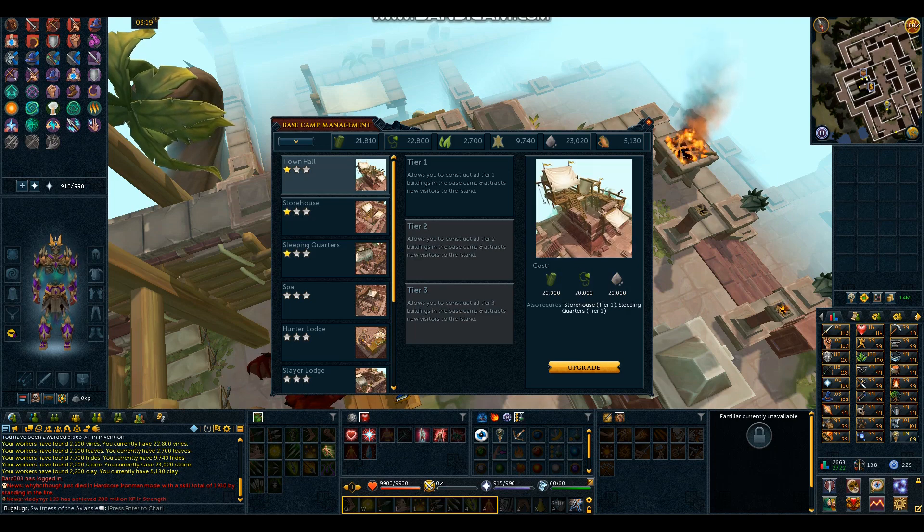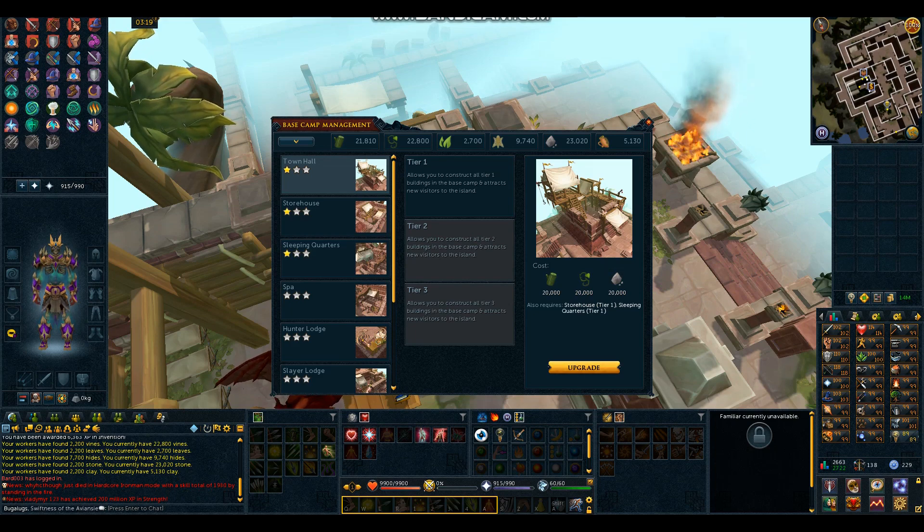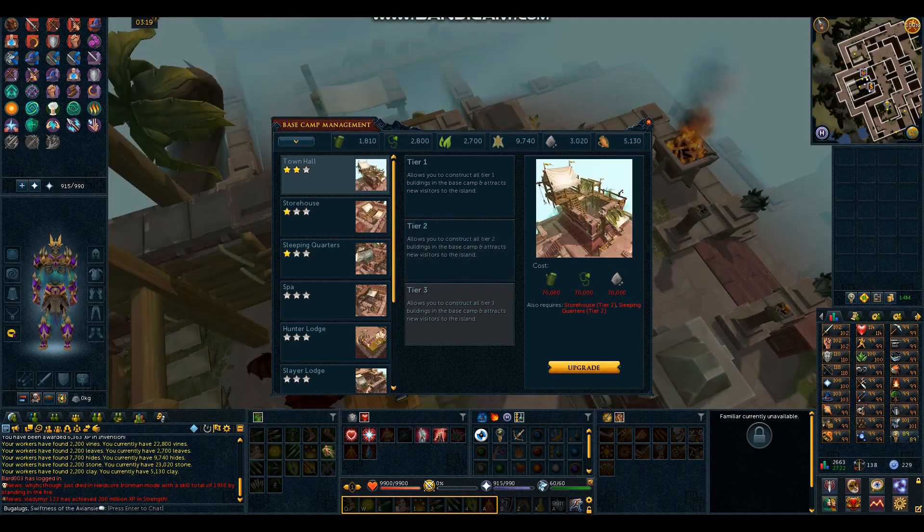To upgrade our Town Hall we need 20,000 wood, 20,000 vines, and 20,000 stones. I'm going to go ahead and upgrade that now. Ta-da! Beautiful.